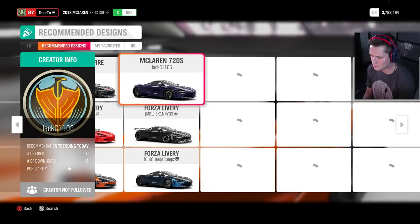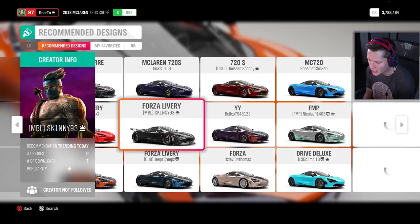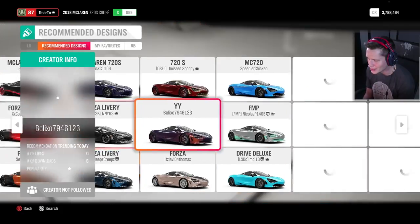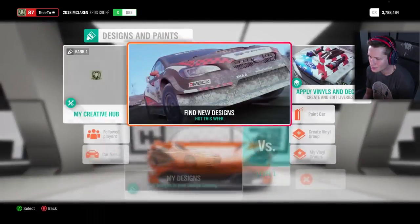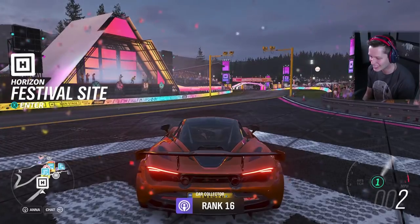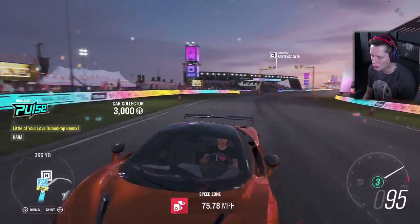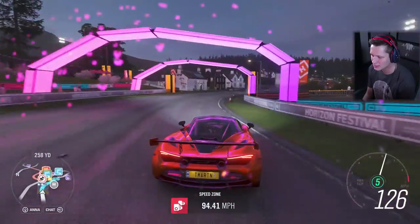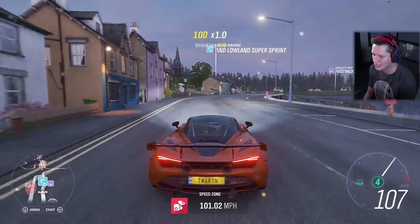I'm a big fan of how this car looks stock, so I don't know if anything's going to sway me on designs. The black looks good but that's kind of boring. The blue and black looks good too. I think we're going to stick with the orange. Oh my goodness — it looks like a shark! It looks like it's hunting for prey. This is insane.